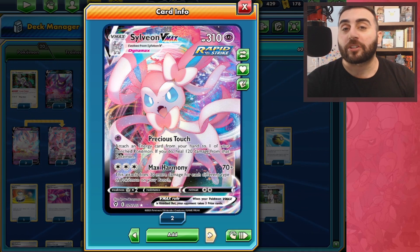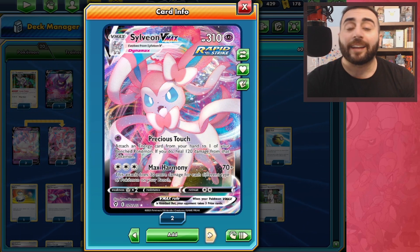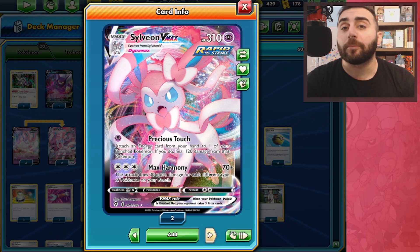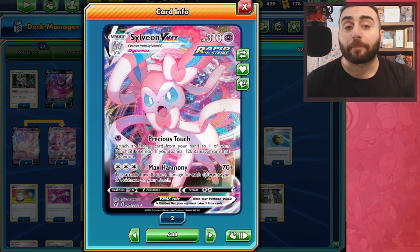We really want to be focusing on Sylveon VMAX with the Max Harmony attack for three colorless energies. It does 70 damage plus 30 more damage for each different type of Pokemon we have on the bench.